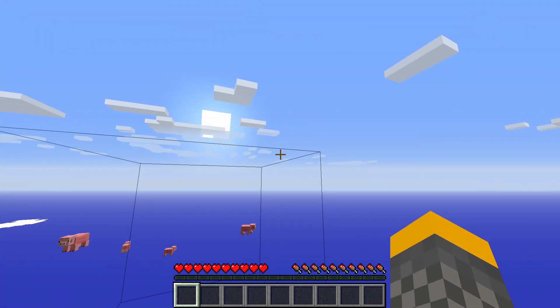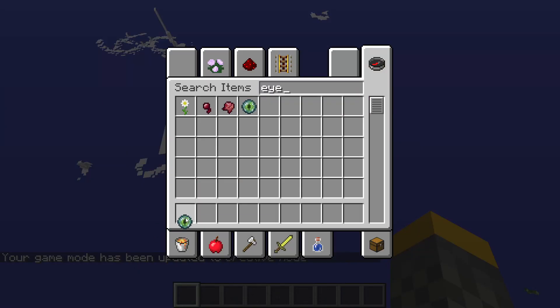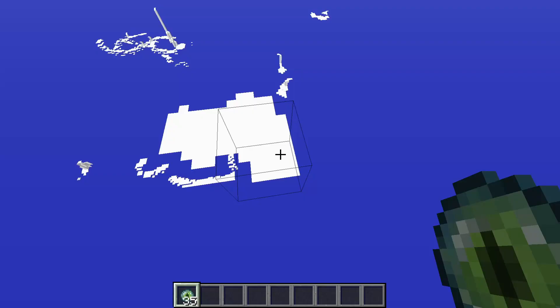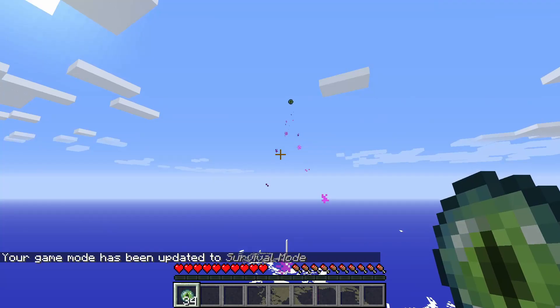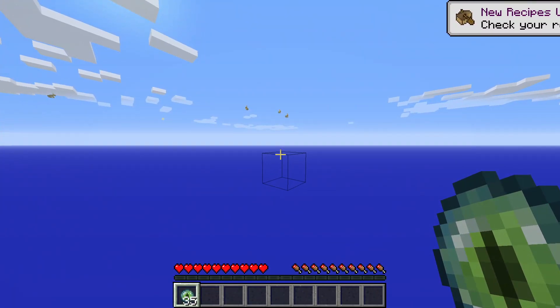I'm just gonna give myself a few eyes of ender, just to ease the pressure. Everyone needs some eyes of ender every once in a while, don't they? Just 35 — that should be enough. Now all right, straight in that direction. Just find the stronghold and put the eyes in.